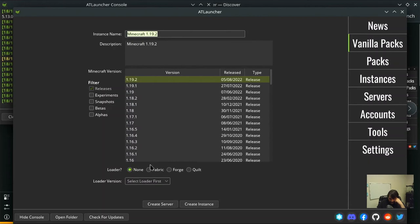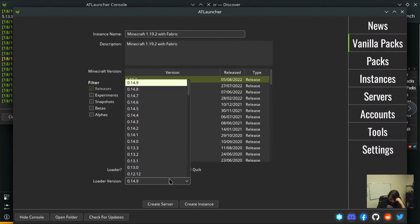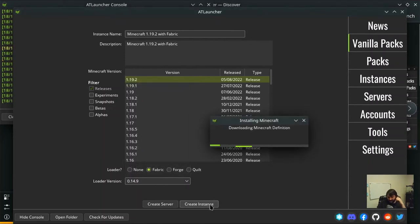Oh, there's loader versions - look at that. Why didn't we just do that from the beginning? So 1.19.2, create loader version, create instance. It seems like if there's a new update I'll have to come back and change it, whereas in PolyMC I think you can select 'latest version' instead of a particular release. I probably should have renamed that instance.